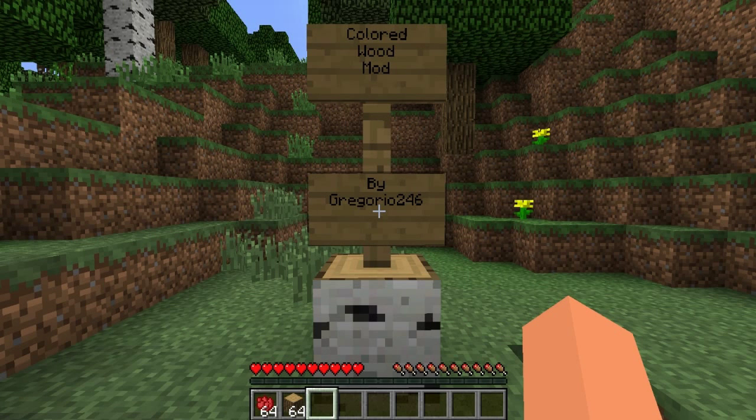Hey guys, it's Palmer. Welcome to Minecraft Mods. Today I have a mod for you called the Colored Wooden Mod. This mod is pretty cool. It adds 16 different colors of wooden planks to the game. They all correspond to the correct color of dye.